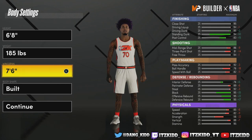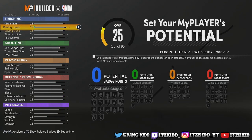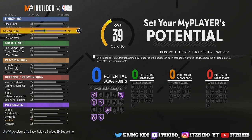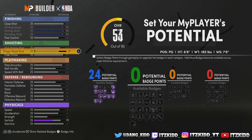Let's go ahead and upgrade our build. You gotta have that drive and layup, max driving dunk, max standing dunk. Look at that — 24 finishing badges.